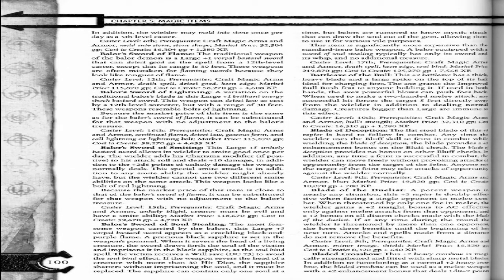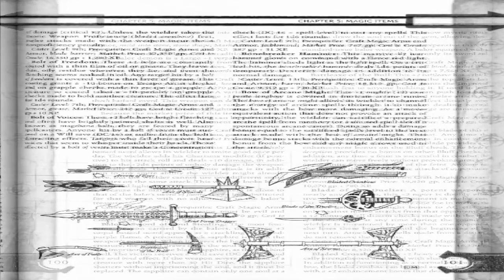Bladed Crossbow. This plus 2 heavy crossbow is magically strengthened and fitted with sharp metal blades. In addition to functioning as a normal plus 2 heavy crossbow, the bladed crossbow can be used as a melee weapon with a plus 2 enhancement bonus that deals 1d4 plus 2 points of damage, critical times two, unless the wielder takes the Exotic Weapon Proficiency: Bladed Crossbow.